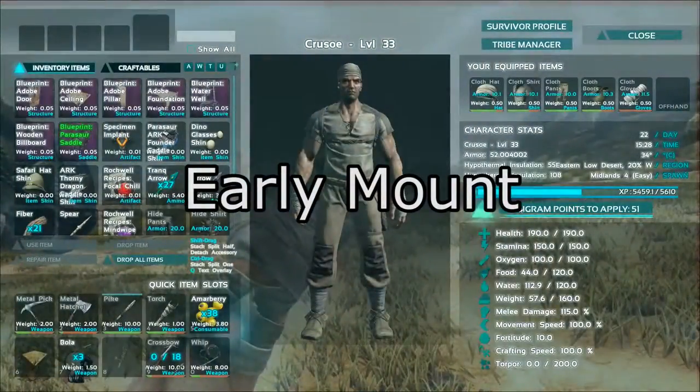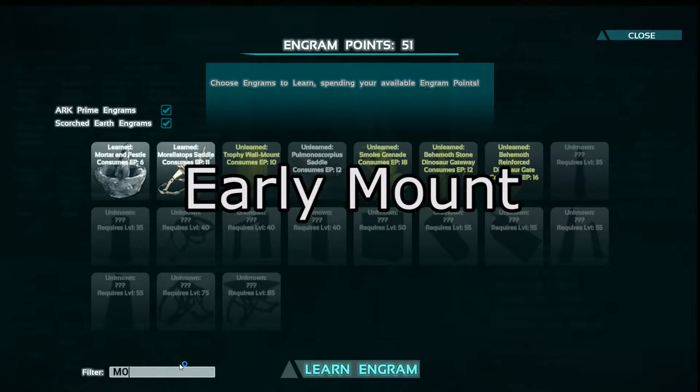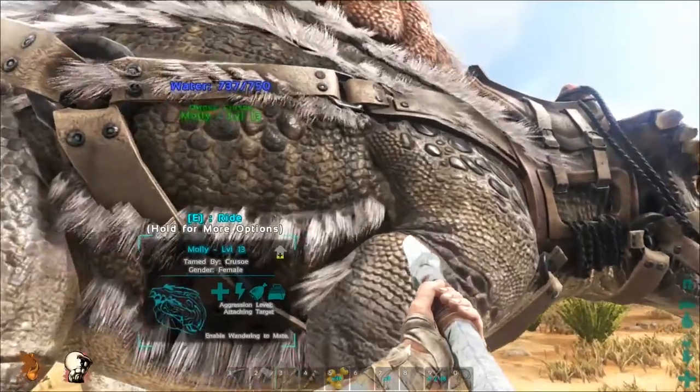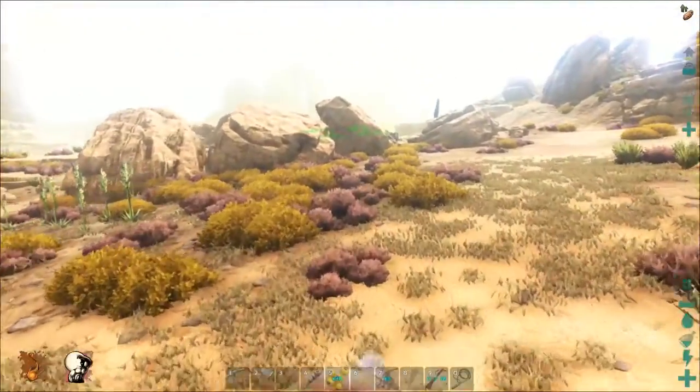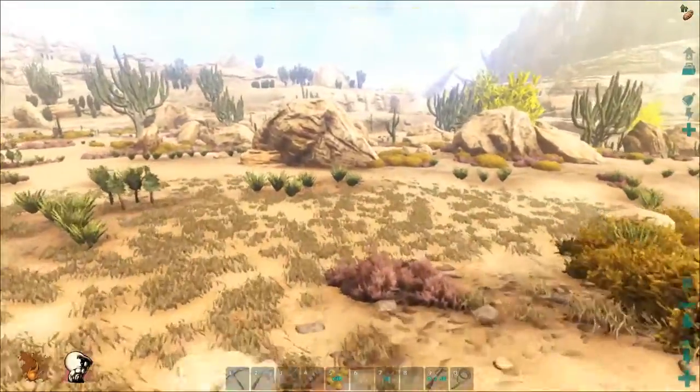Number four: An Early Game Mount. As the saddle can be unlocked at level 15, the Morellatops can make a very effective early game mount. They are quite a fast herbivore, have a decent attack and base carrying capacity. The Morellatops is by no means the best at any of these things but makes a great all-rounder for beginners.